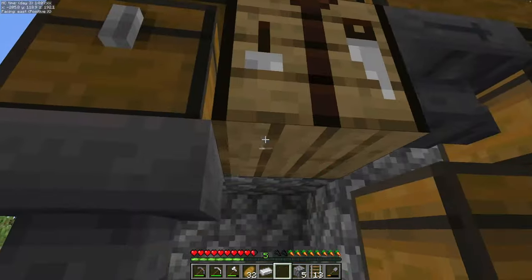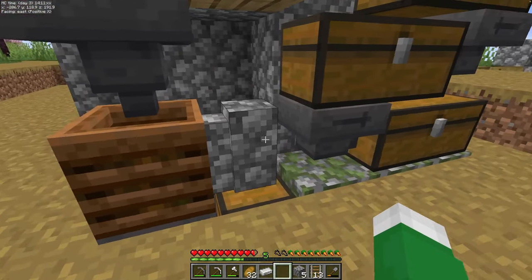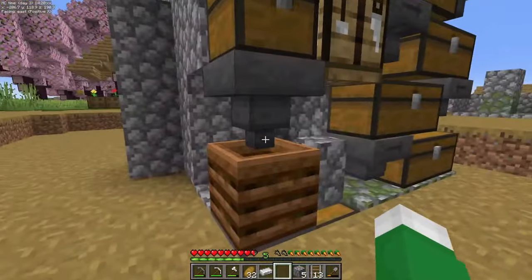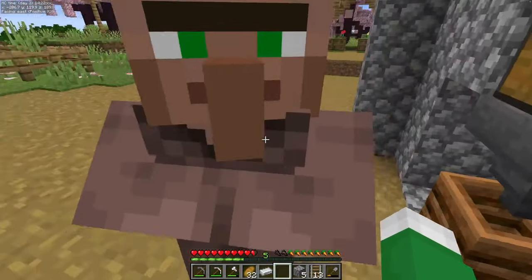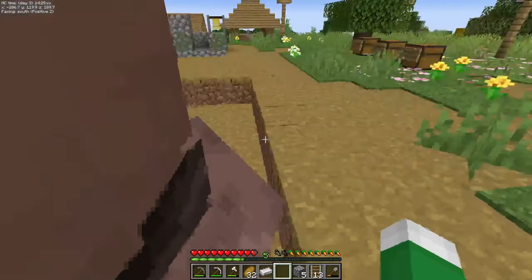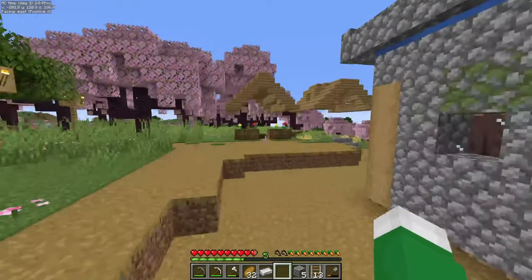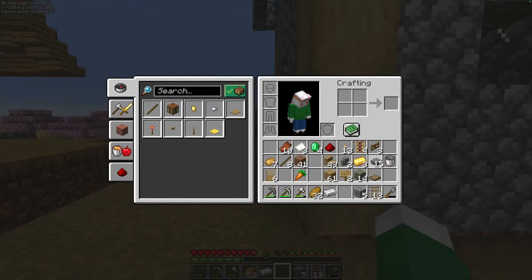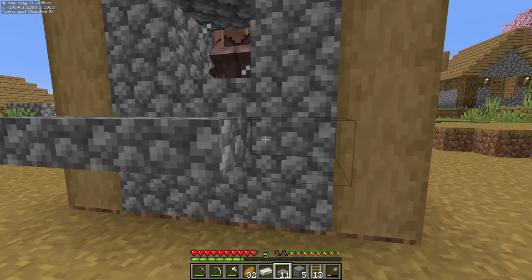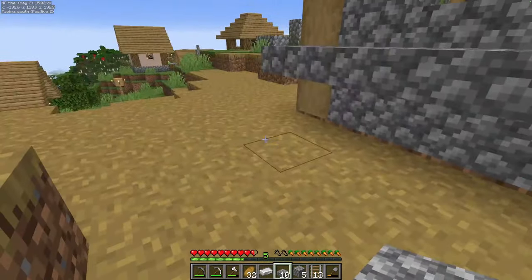Grab the crafting bench, place it right here, and take our one section of wall and place it on top. Place the trap door on the bottom here so we can close it up. We're trying to get this villager to take a job — get in the hole, villager. Well, I guess it's too late in the day for him to take that job. So grab your slabs and underneath this window place down five bottom slabs only — we do not want golems spawning on there.